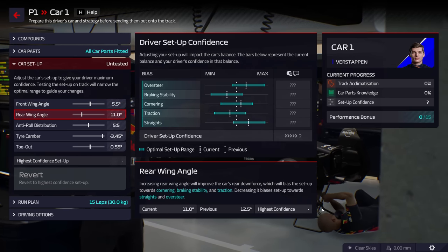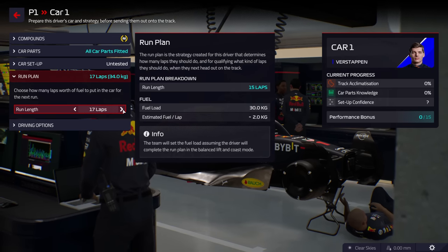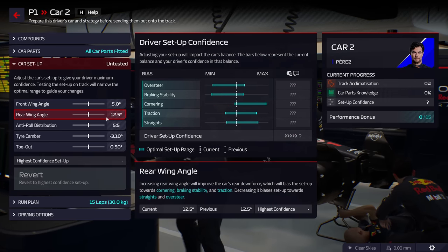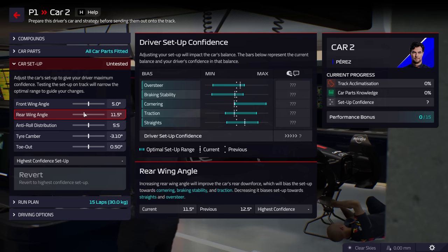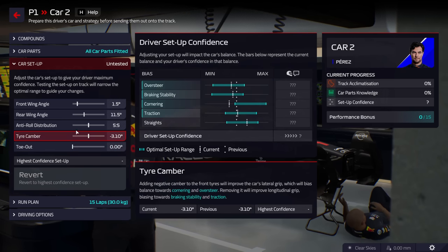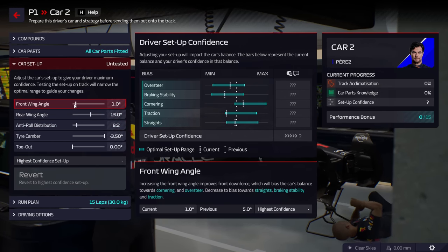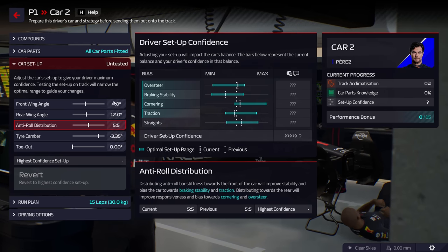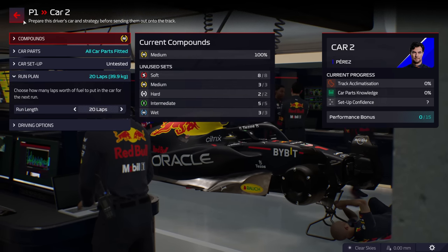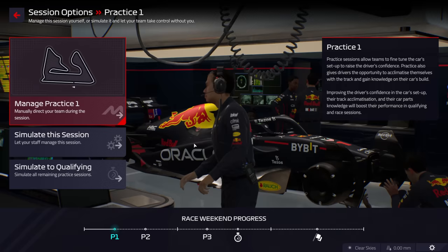For your first practice session, as long as you're setting your markers within the blue bars it's absolutely fine — we need Max to go out and give us feedback on the setups. I recommend going out and doing 20-lap stints, and as soon as Max gives us the feedback we're going to pull him in. Same with Perez. For FP1 we're just going to get these markers within the blue bars and get the drivers to let us know if the setup is good, bad, or already at optimal. I'm going to amend the run plan for Sergio to do 20 laps to give him enough time to give feedback.